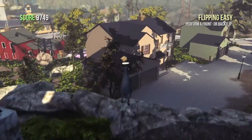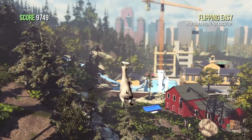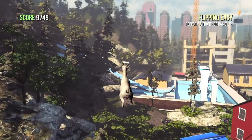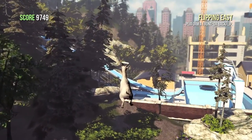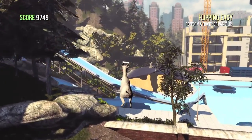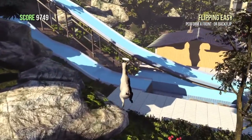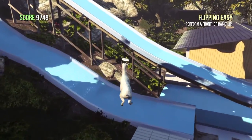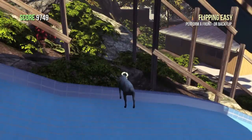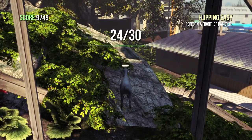Jump down and head back towards the pool. Go underneath the water slide and underneath there will be another trophy. Use your Angel Goat powers to save yourself time and just fly over there. Look underneath the water slide for your trophy — it's a little hard to see, but it's there.